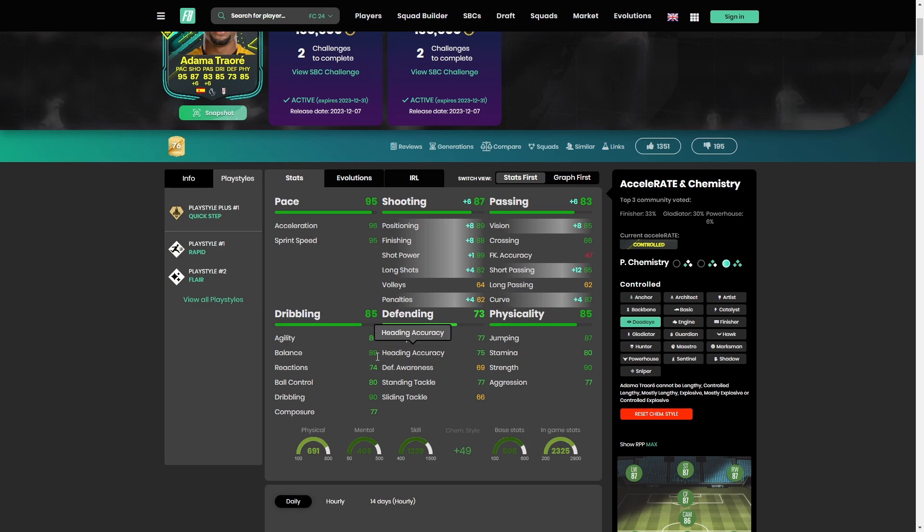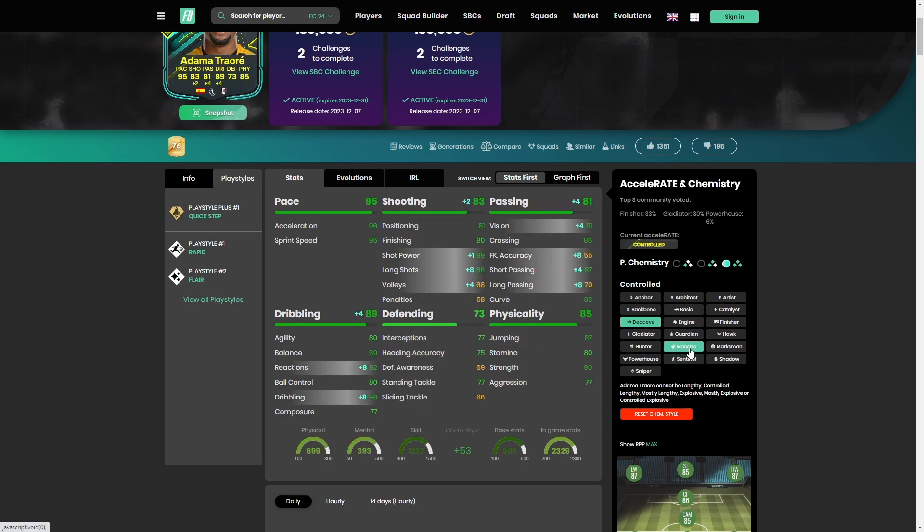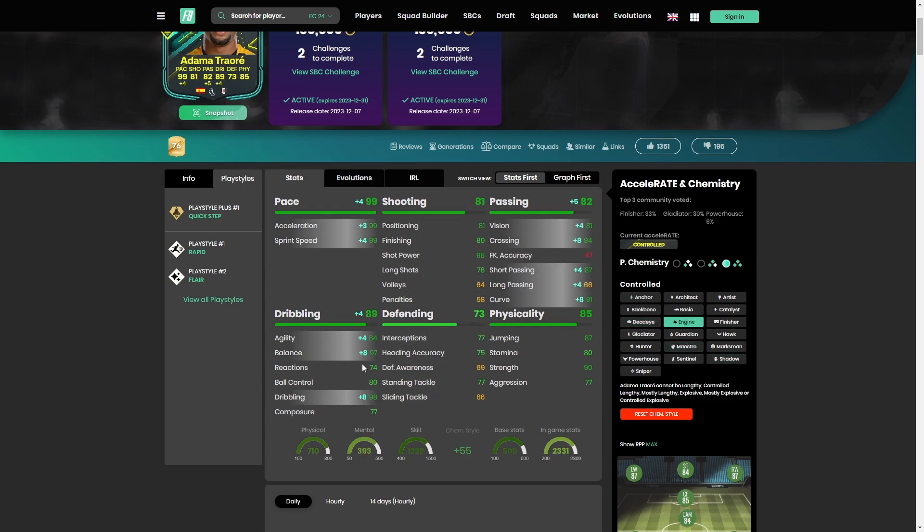His agility and balance are also a little bit low, so if there's something for that as well — a Maestro could be decent, boosting passing and dribbling a little bit, but not in the right areas. Engine is good too, but it doesn't touch his finishing. If we're gonna be playing him as a winger, he's gonna need some work to his finishing. Finisher is the one I'm going with — his passing at 83 short pass and 83 curve is gonna be good enough, and he even has decent crossing. He gets 92 finishing on the finisher, the positioning goes up, the volleys go up.